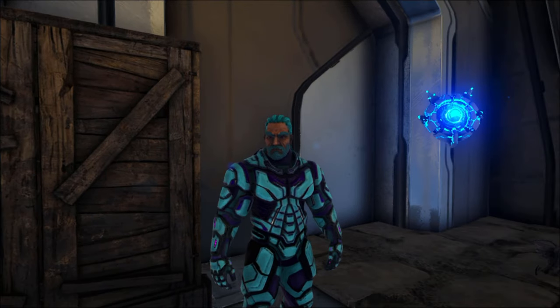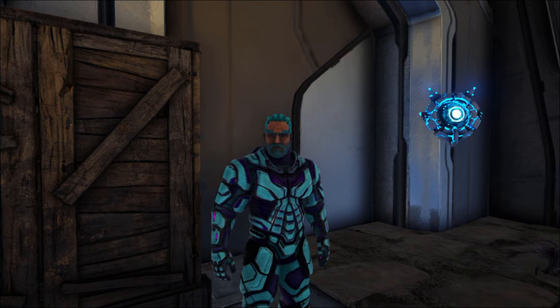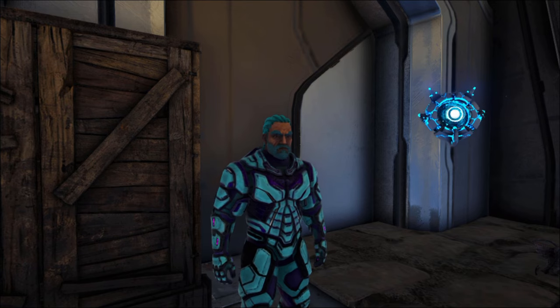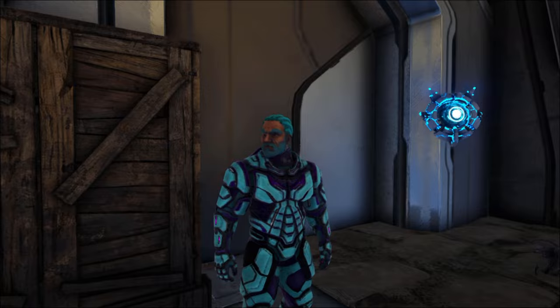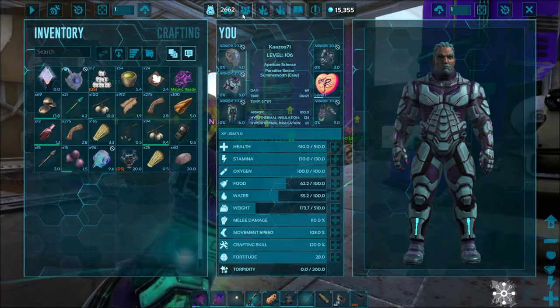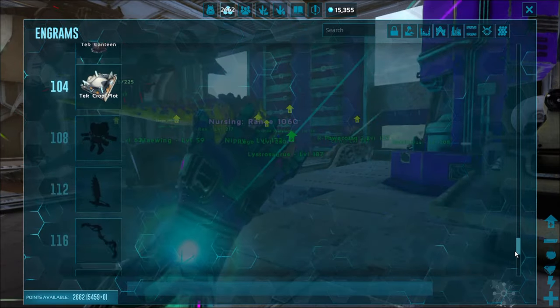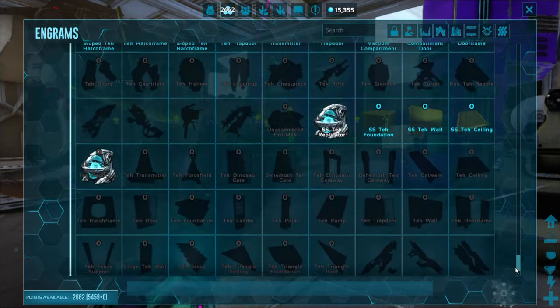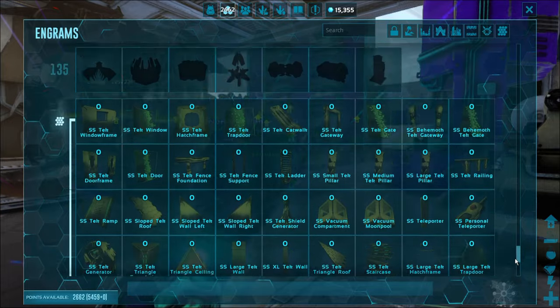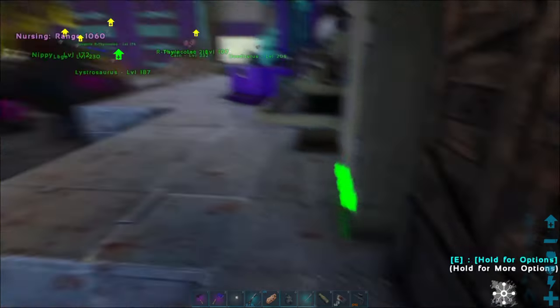Welcome back to ARK Survival Evolved Genesis 2. I want to show you some of the tech armor you get from doing supply drops. The problem is you can't always use this stuff if you don't have the engrams. Here are the engrams — I don't have any tech engrams except for the tech replicator, but from orbital supply drops you can get tech items.